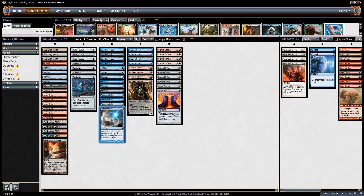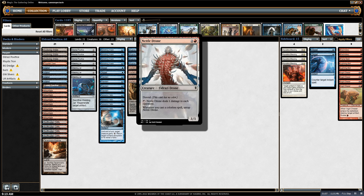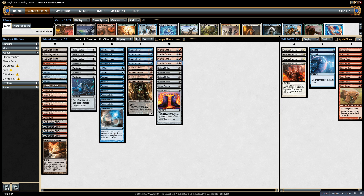This is a four-piece combo deck, and those are three of the pieces, with a lot of redundancy so it ends up working out. If I stick Retraction Helix on Nettle Drone or Battered Golem, then every time I play one of these artifacts, they untap. So I can tap them to bounce these to my hand and cast them again, over and over.